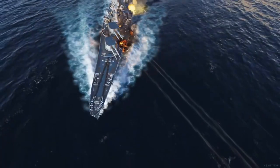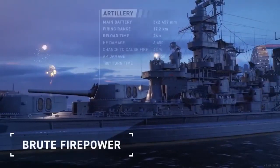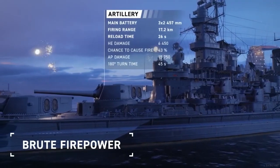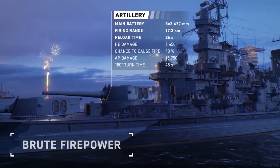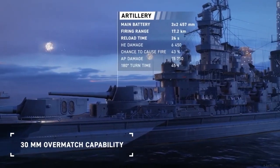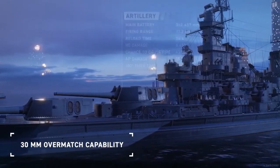Next thing we have coming up, after we take a look at the Georgia, is brute firepower. Now this is where she shines. Look at those — three dual turrets of 457mm. Firing range 17.2, reload 26. Look at that AP damage — almost 16,000 per shell. And a 49 second turret turn. I guess we might want to improve that.